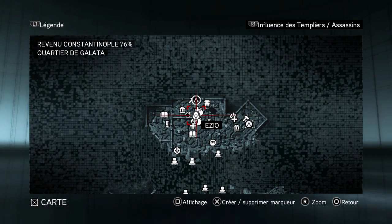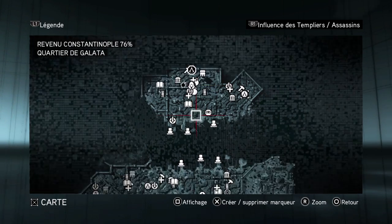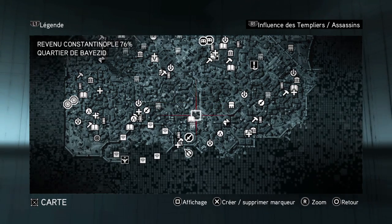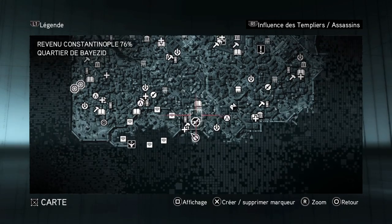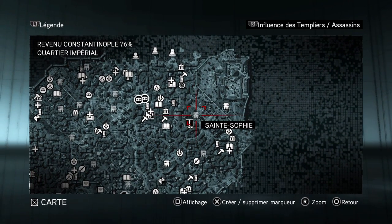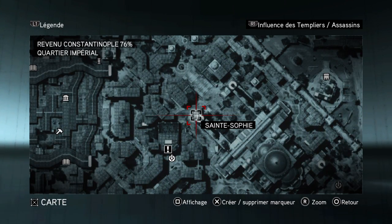Istanbul is now renovating at 76%. The only things left for me to buy are the big monuments — the big buildings like this one or this one — every building that has this icon in grey instead of white.